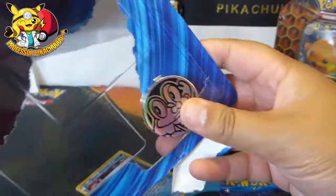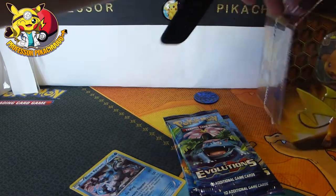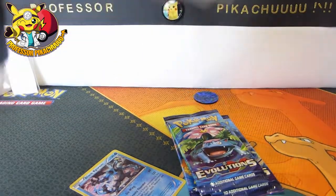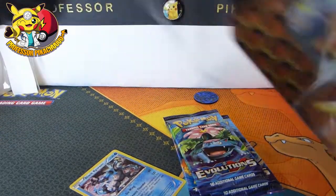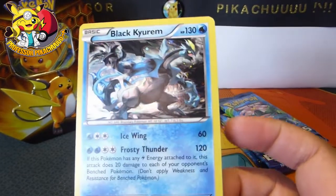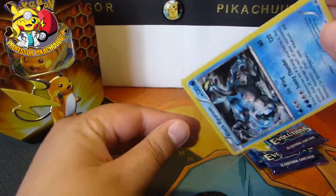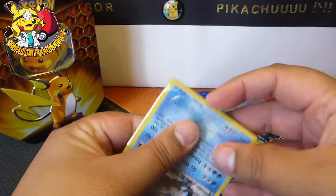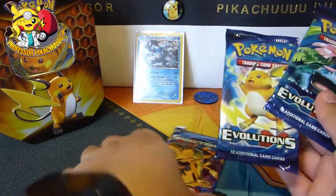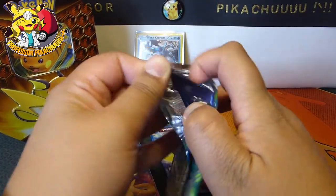Here we go — we've got a Froakie coin, which I'm just going to get out. And we've got a Black Kyurem promo, number XY160 with a speckled back, and that's the type I love, so let's sleeve that up right now. I like sleeving up all my promos because they are special in their own right. And we have a Raichu, we have a Venusaur, and of course we have Charizard — the star of every show at the moment.